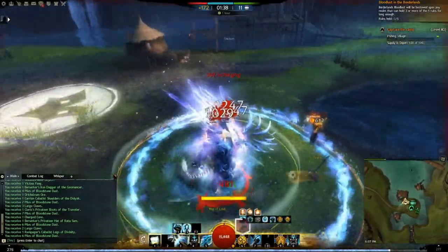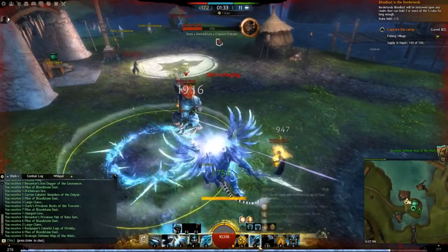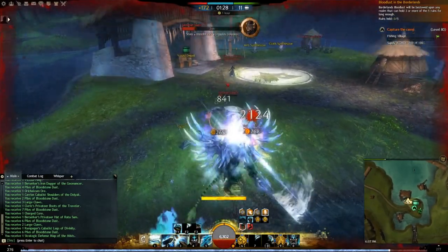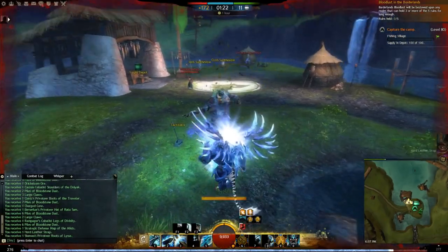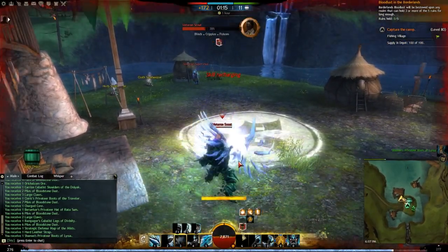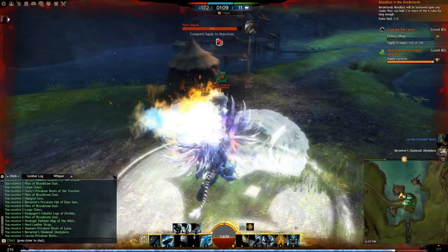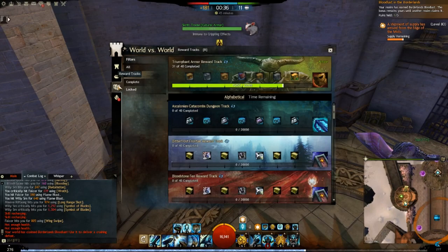Skirmishes, added in the September 9th, 2016 patch, introduced a new WvW match system. Matches are week-long but split into two-hour time slices. During each skirmish, worlds earn a war score based on objectives held, determining the winner of that skirmish. When each two-hour skirmish ends, war score resets but map state and objective status remain unchanged. Skirmishes award victory points based on placement — 5 for first, 4 for second, 3 for third. After 72 skirmishes (12 per day over one week), victory points determine final standings.